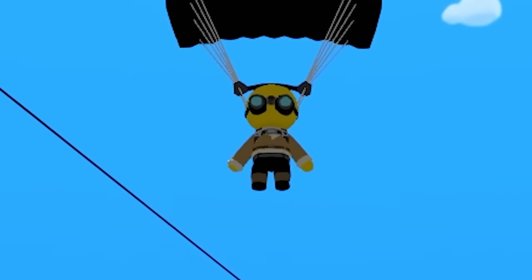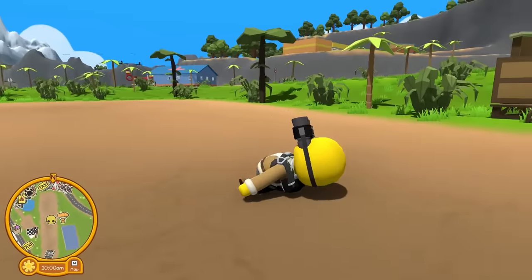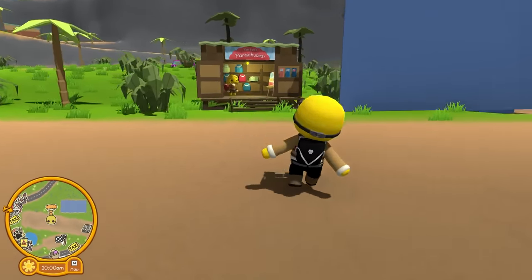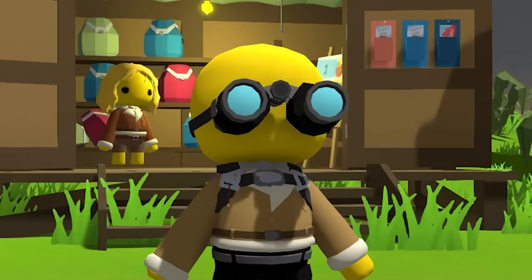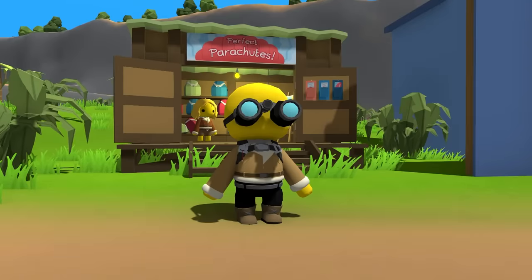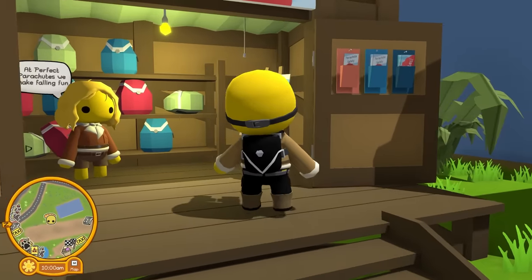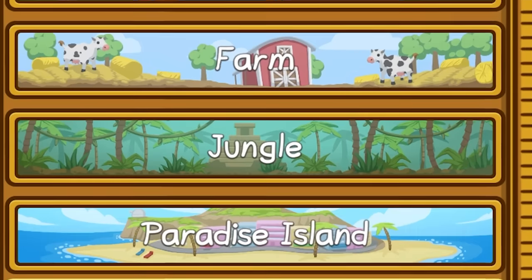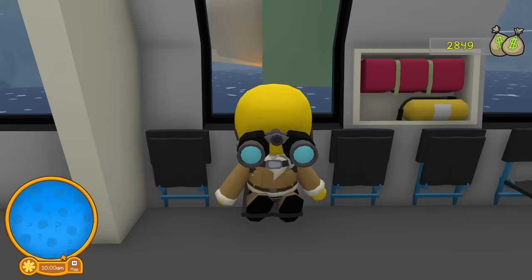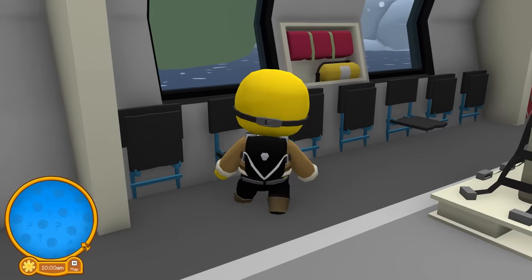Coming in for a landing, gotta be stealthy here — boom, tactical jump! How's it going? Spy here. Today we have a top secret mission: we have to fly in via plane and board an enemy aircraft carrier. Let's go down here and click storm — here we go! Infiltration, top secret spy work.